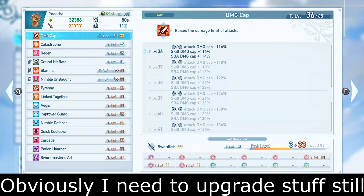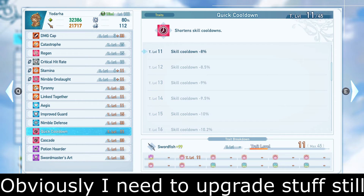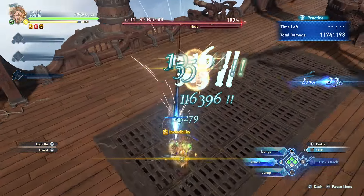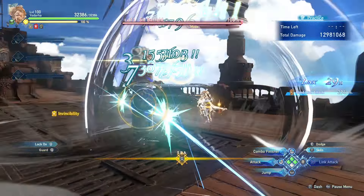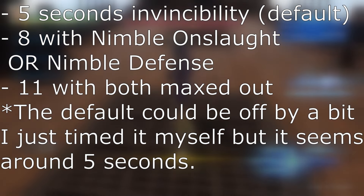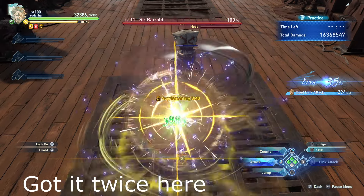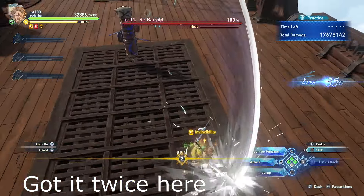I'm calling my build 'Dodge Master.' With Yoda's terminus weapon, damage caps, and two damage sigils you can hit his damage cap and focus on defensive quality of life with nimble defense and nimble onslaught. Both sigils grant extra seconds of invincibility that stack together, so you can play into Yoda's parry-dodge style and just be invincible. The default invincibility is around 5 seconds; with level 14 nimble onslaught you get an extra 2 seconds for around 7 total. With both nimble onslaught and nimble defense maxed out you can reach up to 11 seconds of invincibility. Even just one of these slotted in for an extra 2-3 seconds helps out a ton.